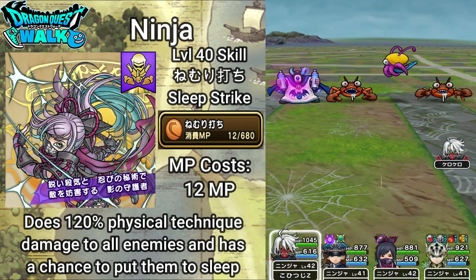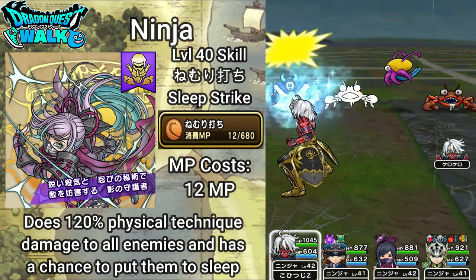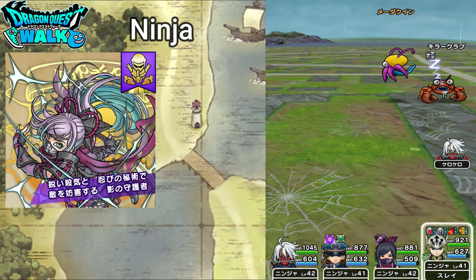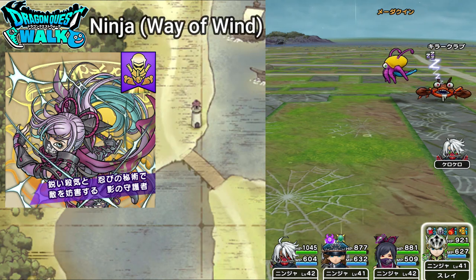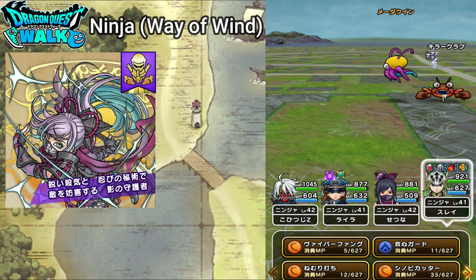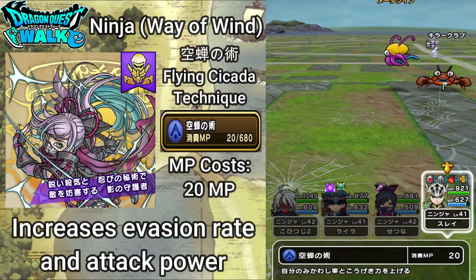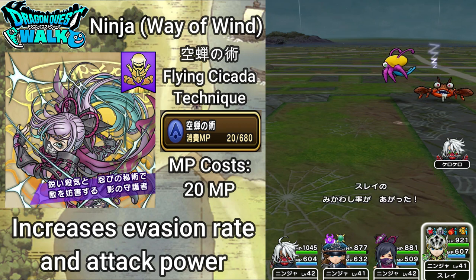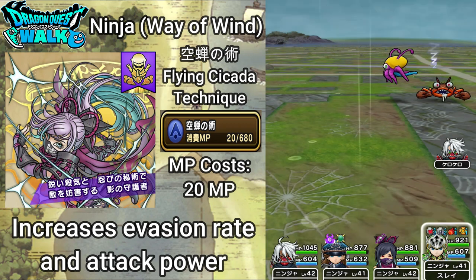There I got that Killer Crab to sleep. Now I'm going to go over the Soul Road paths. The first one is the Ranger path — the Path of Wind. The first ability here is Utsusemi no Jutsu, Flying Cicada Technique. This costs 20 MP and it increases evasion rate and attack power. You can see I now have increased evasion rate and attack power.